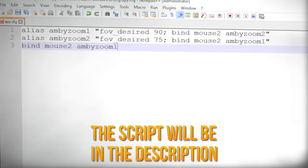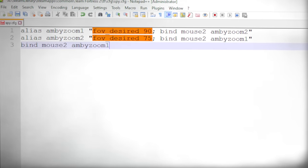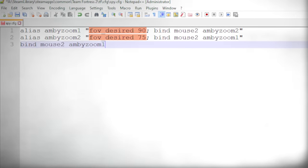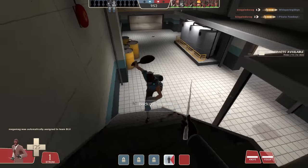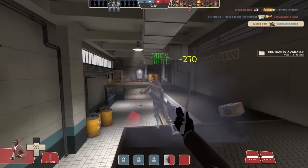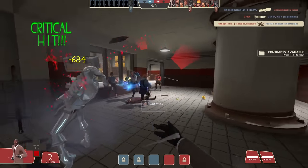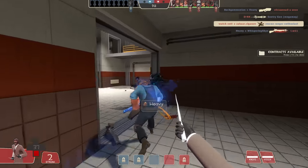Here is the script, and as you can see, it allows you to zoom in by simply changing your in-game field of view. This is why it's completely legal. Remember that maximum TF2 FOV is 90, which every single player should always use in my opinion, and minimum FOV is 75.